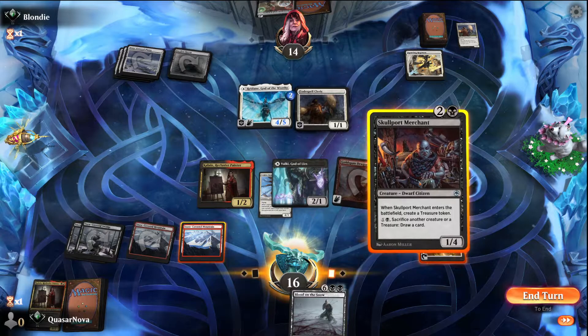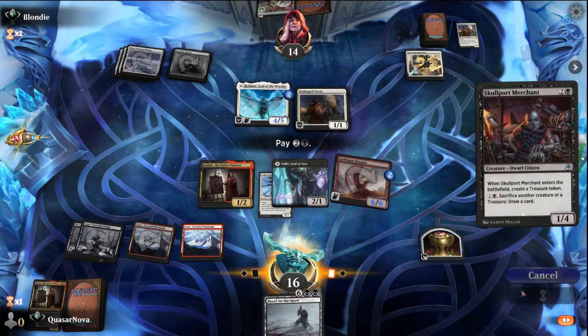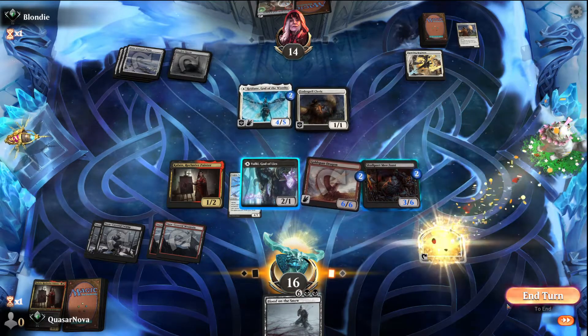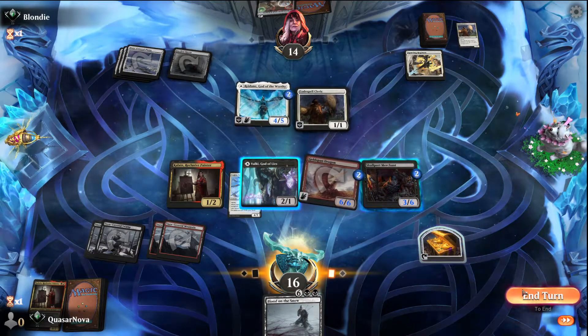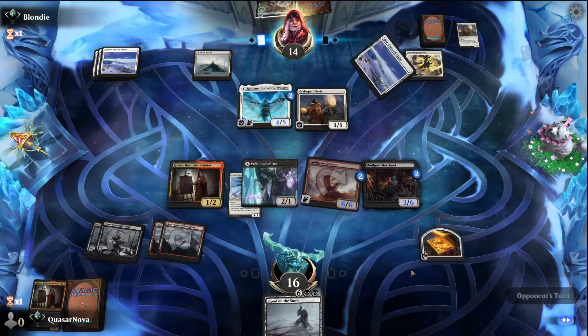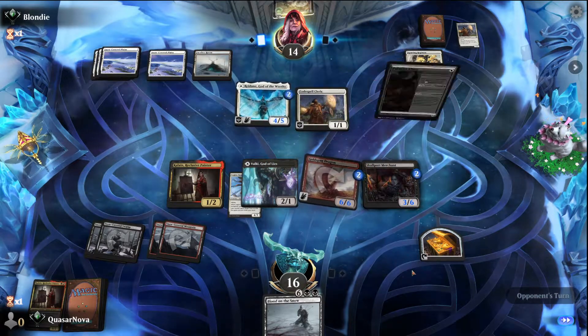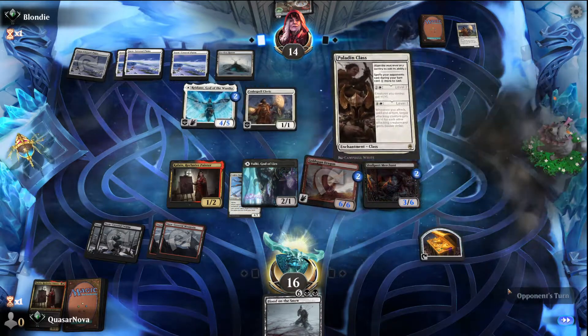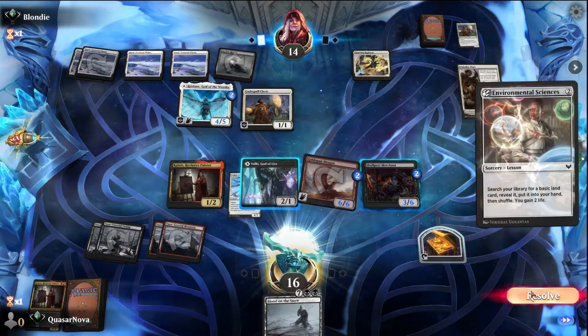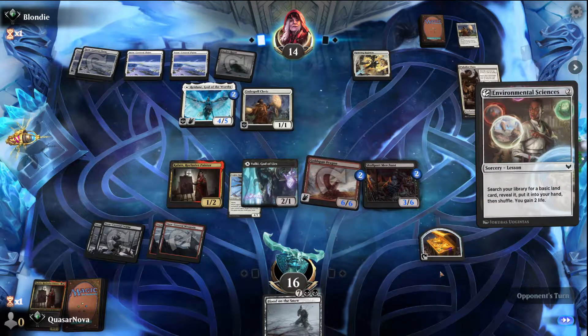I'm going to go ahead and play out Skullport Merchant just to get it down, and that way we can start using its ability next turn to set up the lane — maybe even sacrifice Valki or something like that. Okay, there's Paladin Class, which is not exactly what we wanted to see. Environmental Sciences is fine.